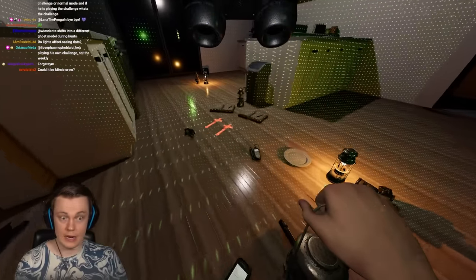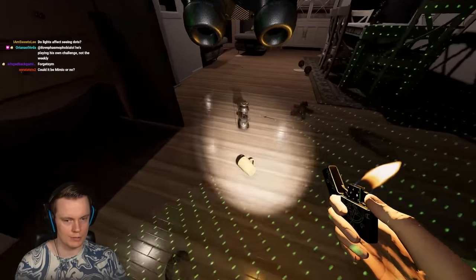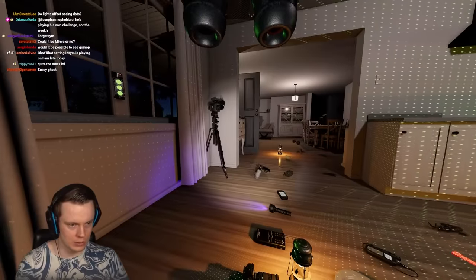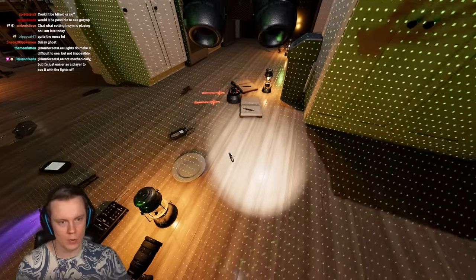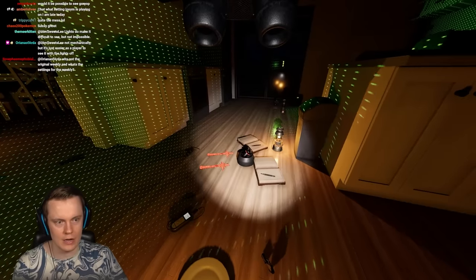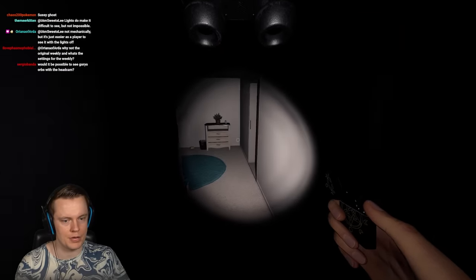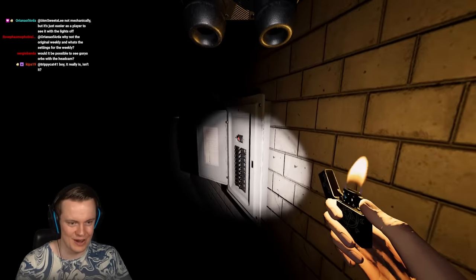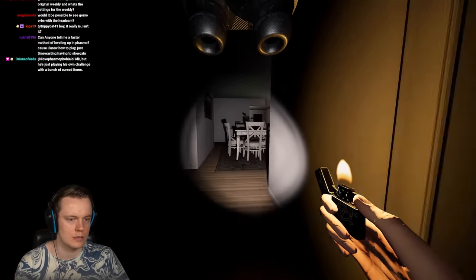The ghost has blown out one of these candles. The motion sensor works by pointing toward the ghost when it enters or leaves a circle — it won't always point at it, only on entry and exit. They tested a version where it always pointed at the ghost but it was way too broken, so they didn't ship that to the main branch. Imagine having four sensors in the ghost room — you'd always know where it is.